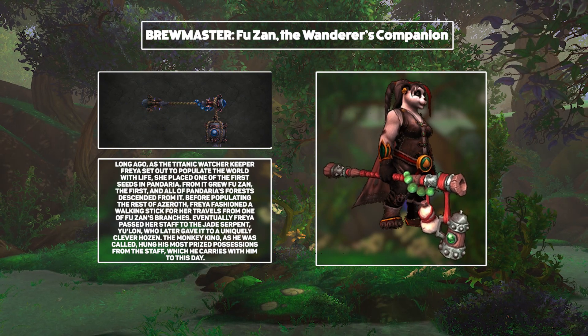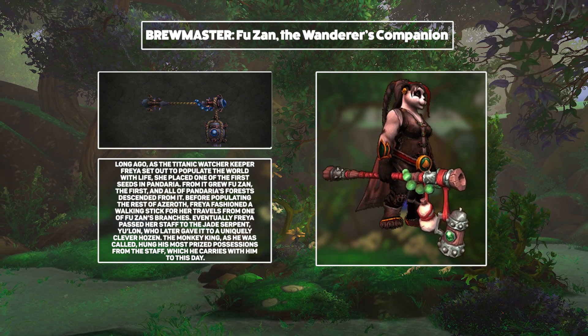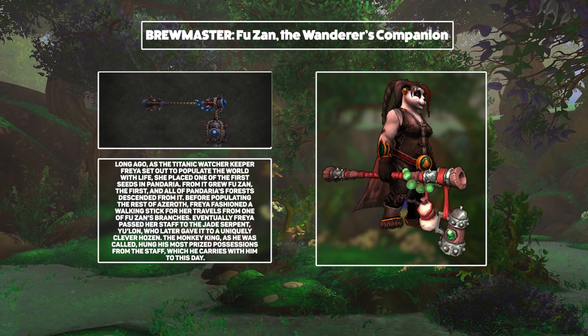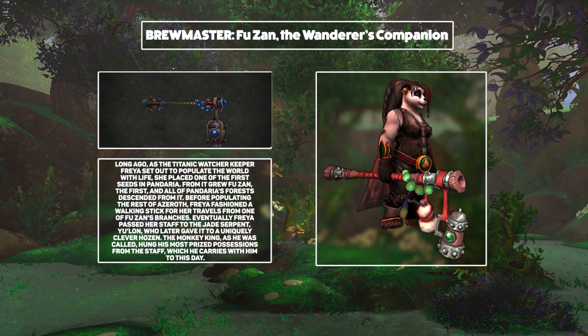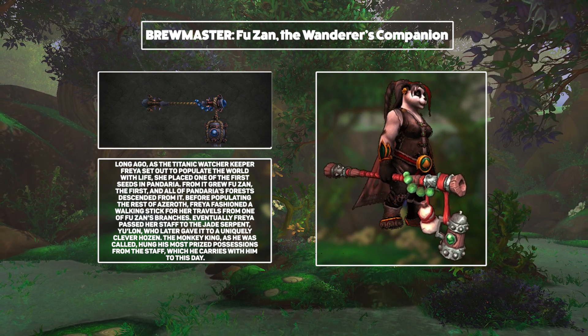Next up, Monks — and Brewmasters are going to be using Fuzan, the Wanderer's Companion. This staff was the walking stick of the Watcher Freya that was then passed down to Yulon, who eventually gave it to the Monkey King. I really love the look of this weapon, but I am kind of partial to the Pandaren art style anyway. It doesn't feel terribly unique, which is a little bit of an issue, but certainly it's a weapon that's going to blend in very well with the monk look, and I do think it's very nice.